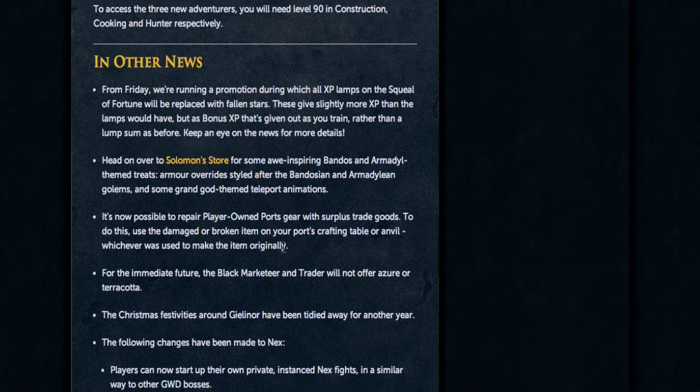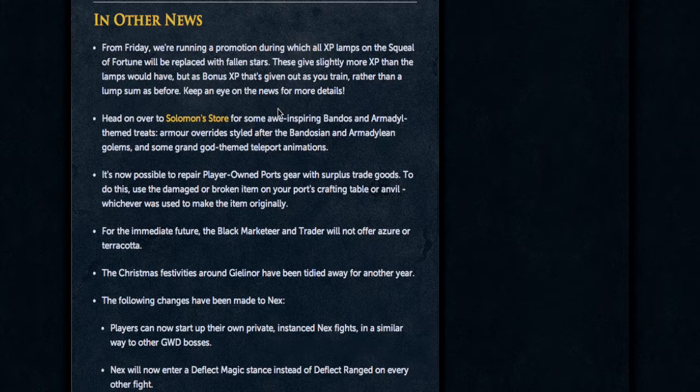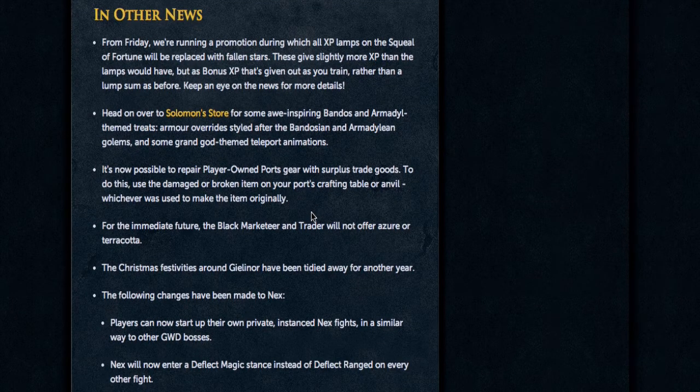Moving on to other things introduced today: they're promoting the Squeal of Fortune wheel, giving out Fallen Stars rather than XP lamps because they give more XP, though you have to train to get all that XP. They also introduced some Bandos and Armadyl armor overrides as well as some teleports, and finally you can now use your trade resources to repair your Ports armor, which is really nice.